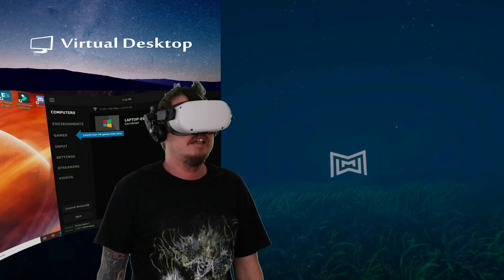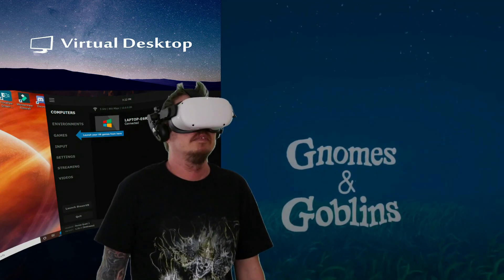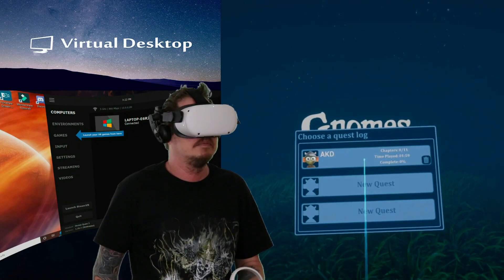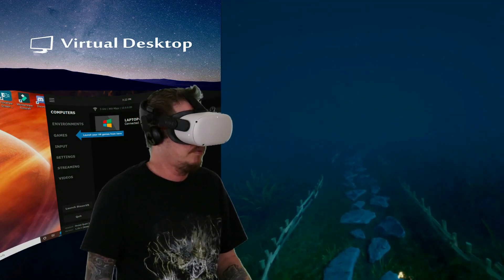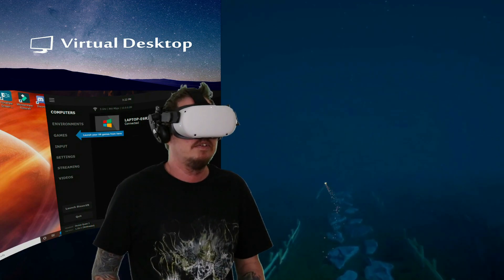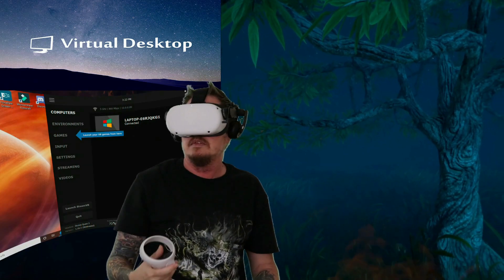If you want to play Oculus Rift games through the Oculus app, you just need to download the Oculus app to your desktop and set up your headset with that. Once you purchase games, you'll be able to see them on your app when you go to games. I just want to show you that you can play SteamVR and PC VR games on your headset without wires.